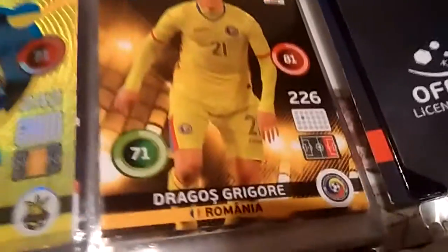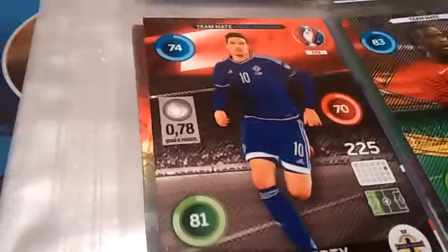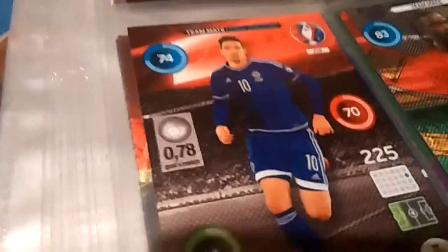So next up we have a regular basic card called teammate. I did not put them in any particular order. There's his stats — got 81 defense and that's like his goal. I'm surprised he's 71. Next up we have a Northern Ireland player, Kyle Lafferty. Actually, that's not bad stats. Pretty basic stats.